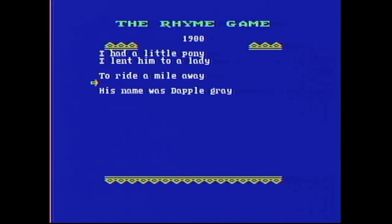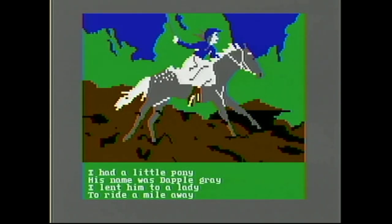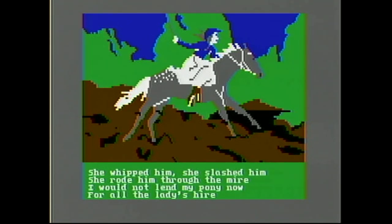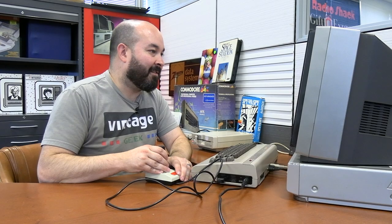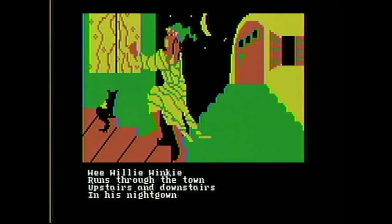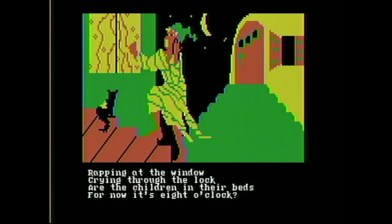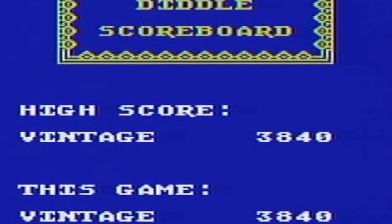I had a little pony, his name was Dapple Gray. I lent him to a lady to ride a mile away. A much better score this time. She whipped him, she slashed him, she rode him through the mire — she sounds terrible. Why you got to do Dapple like that? Wee Willy Winky runs through the town, upstairs and downstairs in his nightgown. It's very aggressive when it tells you that you did it. It's a regular MC Escher painting. This game seems pretty effective — for kids I think it would have a definite purpose. It's a good piece of kids software.